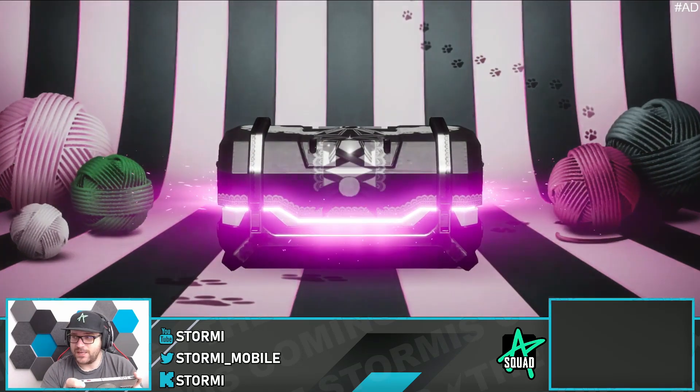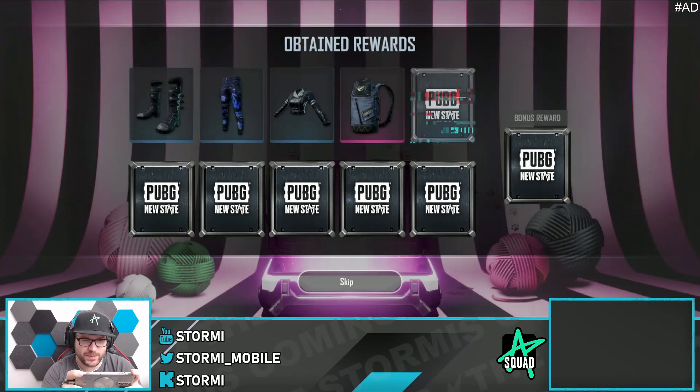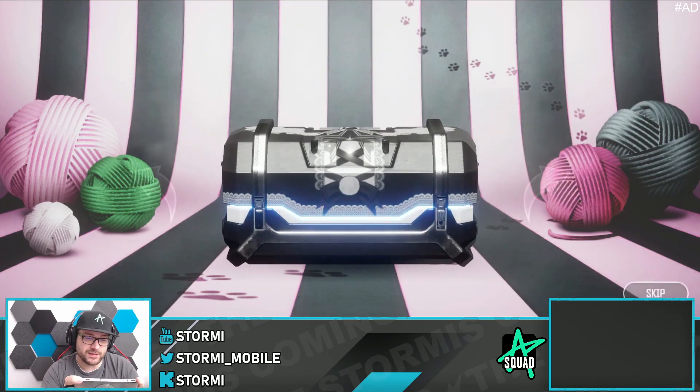Fourth time — another pink. That's the Bunny Aeronautics backpack, an old one. That is the sad thing, that there are even some old skins inside which were available back in the day for 3K NC.